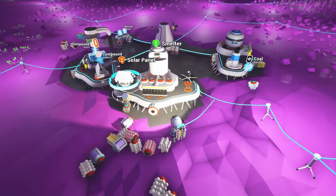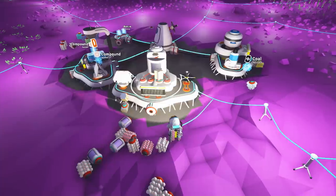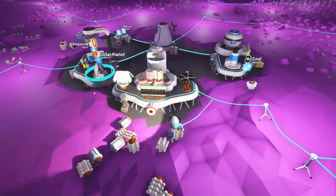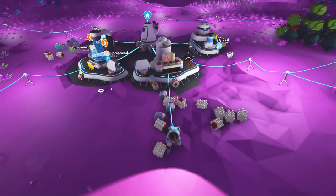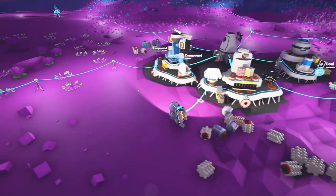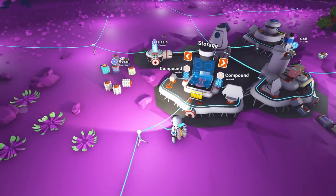As soon as I clear some space for it. That's great. Malachite is more ore. And laterite, and power is low. We need that. We need the sun to come up. What else has been going on? So even more trash around here — organics, compounds, resin.